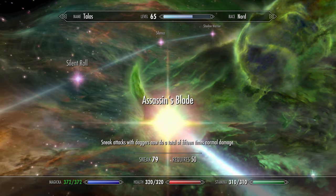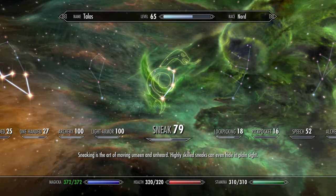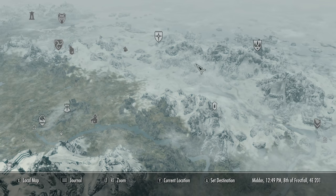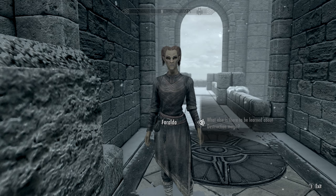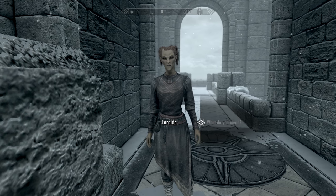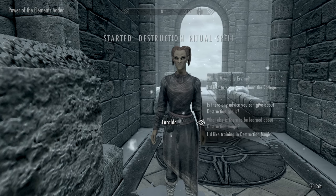Get all the perks in Sneak up to Assassin's Blade to get Sneak to 100. Now we're headed to Winterhold — since we got Destruction to 100, we're getting the master spells. Talk to her, ask if there's anything else to be learned.